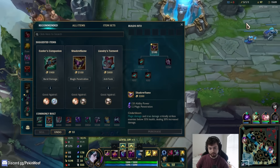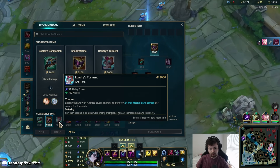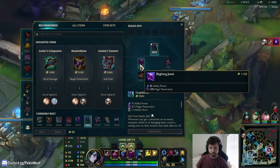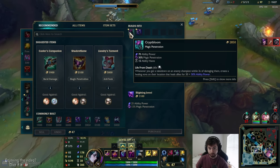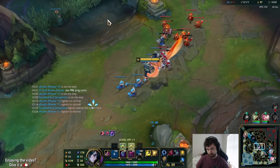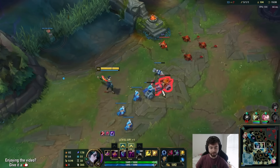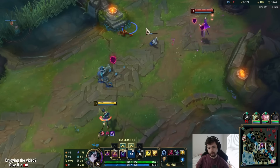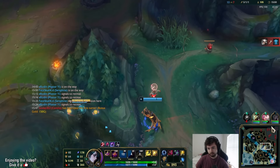They're a pretty squishy comp, so I'll go Shadow Flame — this will make it so we crit, and it also gives more AP. Liandry's gives HP. Haunting Guise gives magic pen — it's like a Void Staff alternative where it doesn't give as much but you get ability haste, and when you kill somebody the people around them get healed. I think they made a bunch of items with special effects and they're not just stat sticks anymore — I like that, it's a great addition.